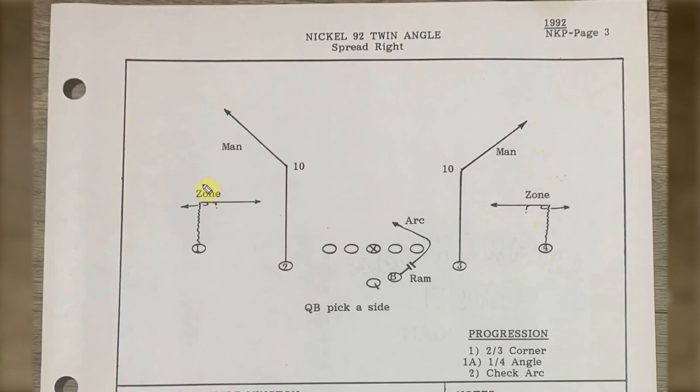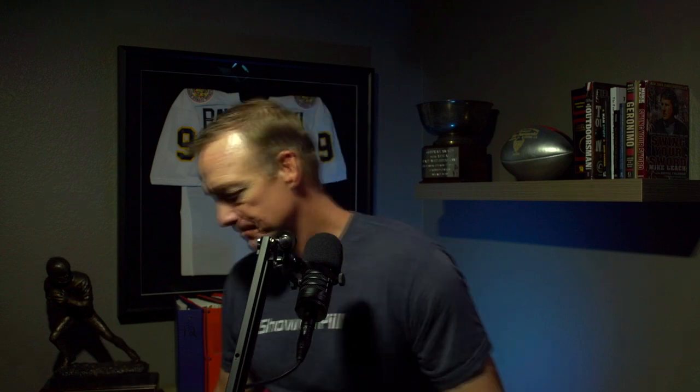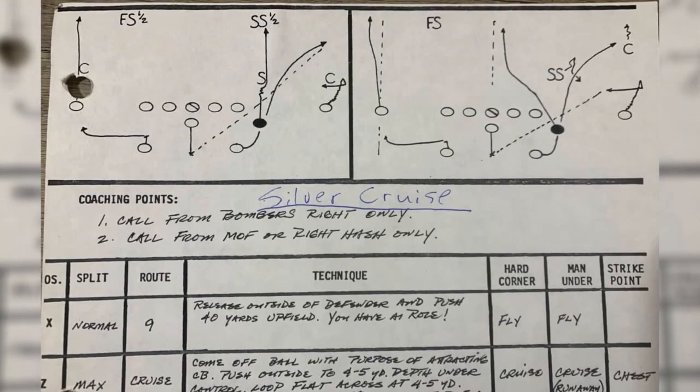That's a look at it out of the nickel, 92 Twin Angle in Tampa Bay Buccaneers. This is a pick-a-side play. If I had to pick a side, I would go one-two here based on that triangle read down low. So you can see in the NFL, even versus nickel, it's the basic concept. Now let's take a step back and look at how we ran it in college, out of 20 personnel.